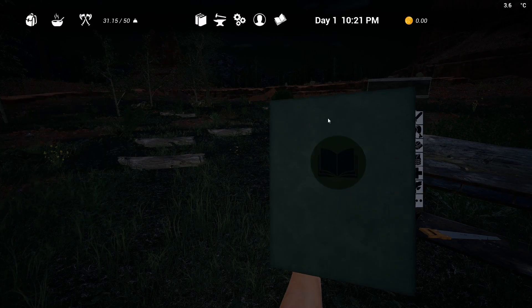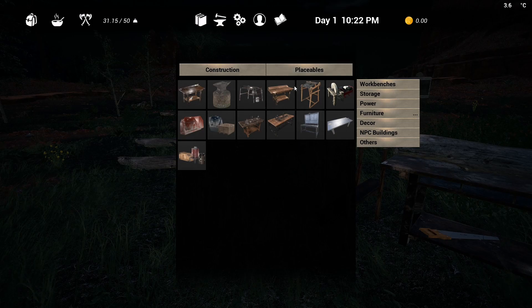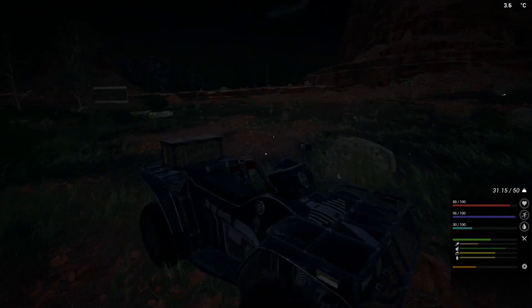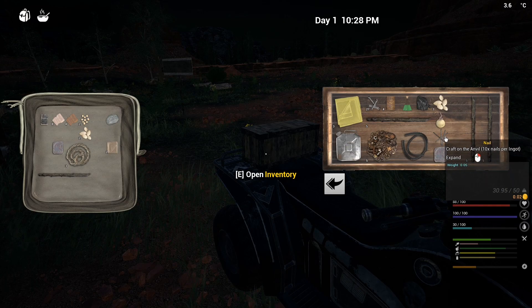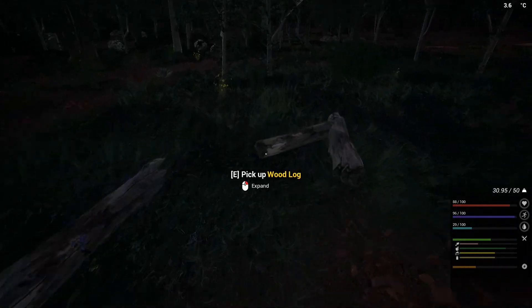The next thing we should check is whether we can make a storage chest. I forget the recipe — basically we need 10 nails and three locks. Let me check how many nails we have... one nail. One freaking nail — definitely not enough.